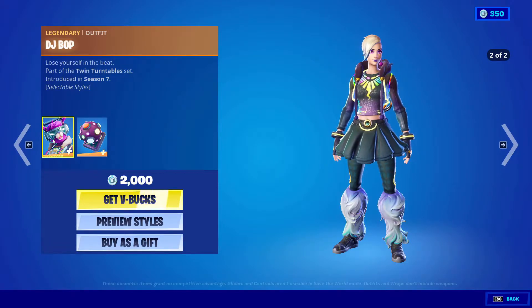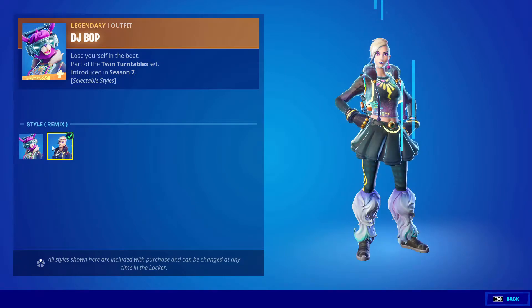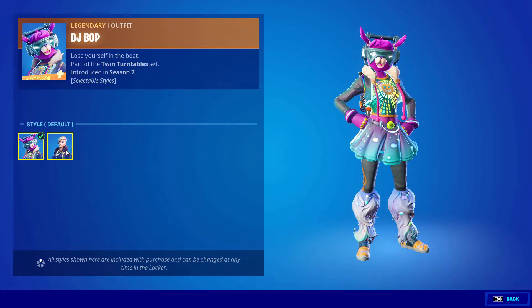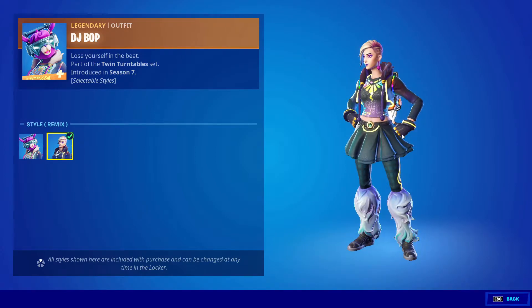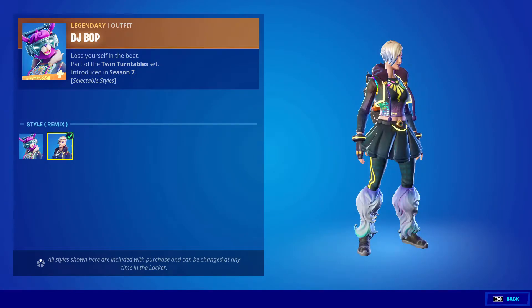Now we're going to talk about the styles. It's got two different styles, and one thing I like about them is that they're not very similar. For most characters, the styles are basically just one with a hat or one with glasses — not much different. But this one almost seems like two completely different skins. When you change your style, it's almost as if you got two different skins.